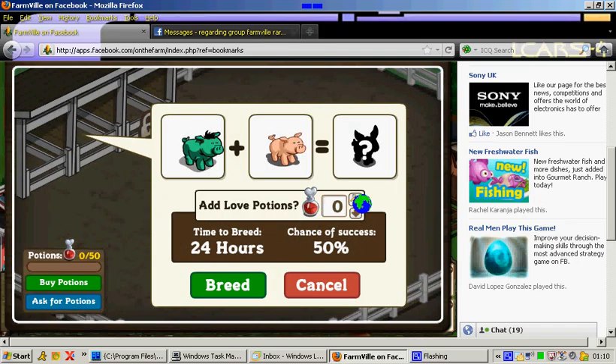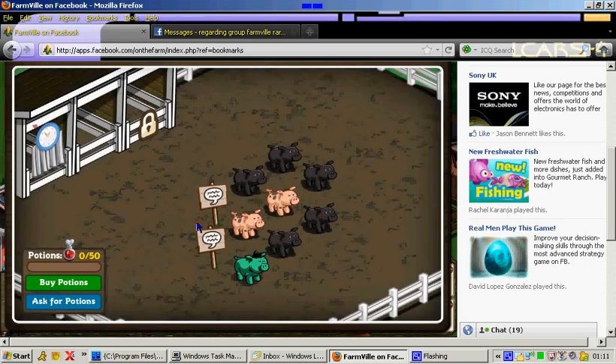If you've got love potion you can add it. Without any, breeding takes 24 hours. One potion is 12 hours, two potions is 6 hours, three is 3 hours, four is 1 hour, and five is instant breeding. Since I haven't got any, I'll do breed. As you can see, these two are now busy.